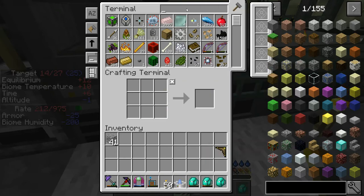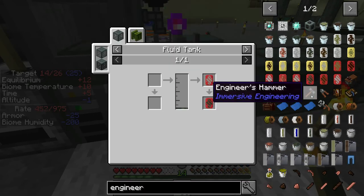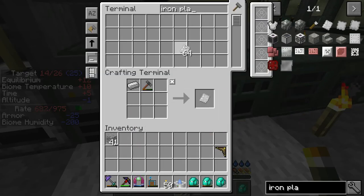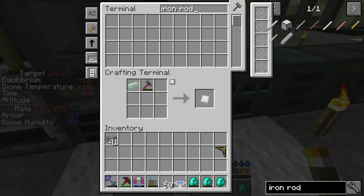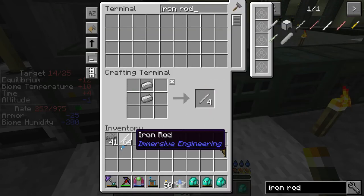First, we're going to need a lot of plates. I'm going to craft another engineer's hammer because one won't be enough. Now I'll create some iron plate - a full stack of iron plate, and a half stack of 32 tin plate. I don't want to craft a whole stack because I'll never need the whole stack. Then I need some iron rod - I'll do the same thing and create a full stack, because we're going to need the stack anyway.